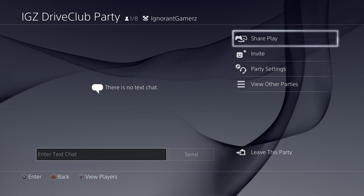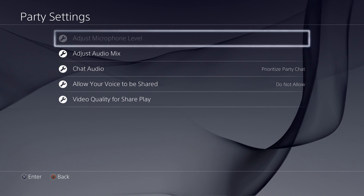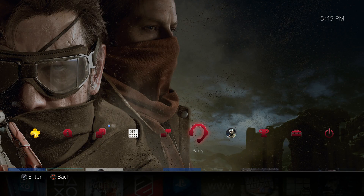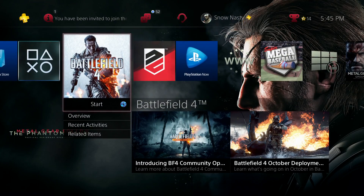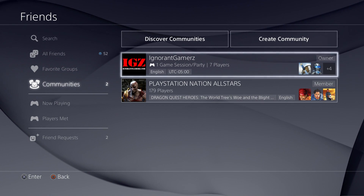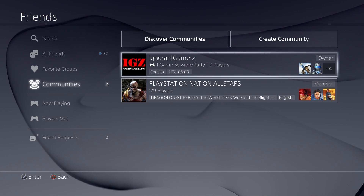If you look in the upper middle of the screen, after 1 slash 8, you can tell by the community's logo and Ignorant Gamers that this is a group, aka community chat, cross chat, party chat, whatever you want to call it. And if we come back into communities, it says one game session is happening — one game session slash party — and that there are 7 players.